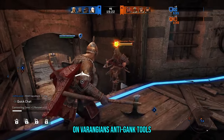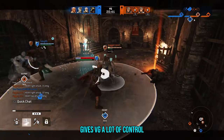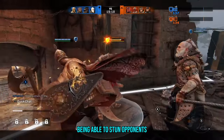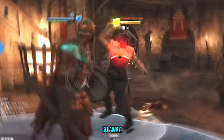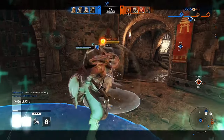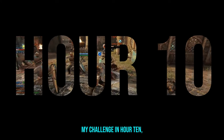Hitting Oathkeeper on externals gives VG a lot of control during teamfights. Being able to stun opponents trivialises revenge. And as I concluded my challenge in Hour 10, it was time to address the Ocelotl in the room.